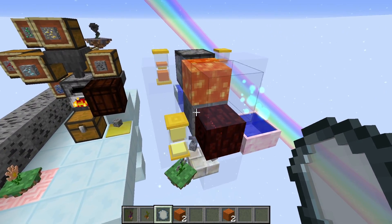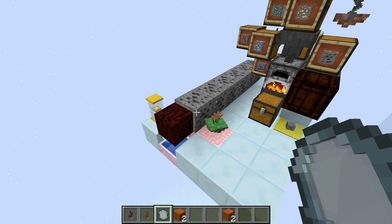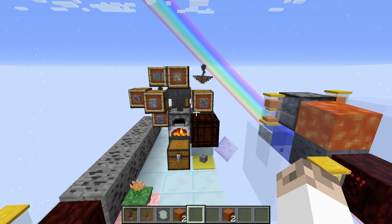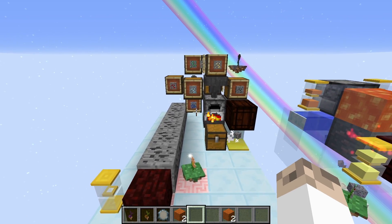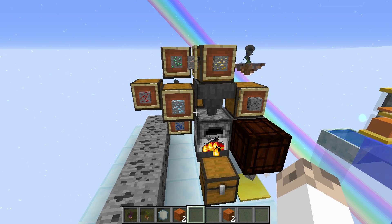Now we'll go through the automation over here, which is a bit more tricky — though not really too bad to be honest. I've tried to get everything as compact as possible. If you outgrow this particular size you'll have to get a little bit creative with it, but there's nothing too complicated. The principles will remain the same; you might just need a few more hopperhocks.